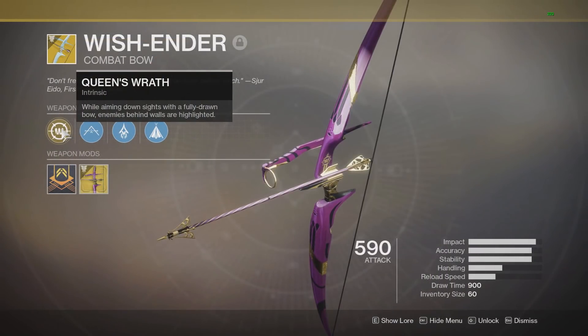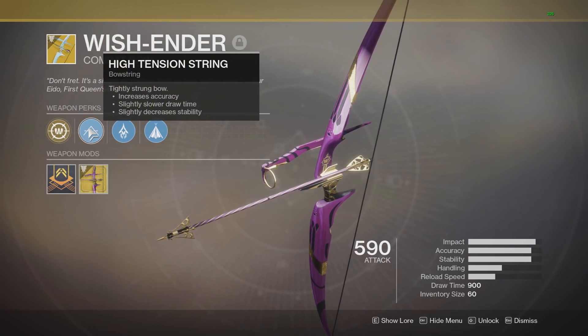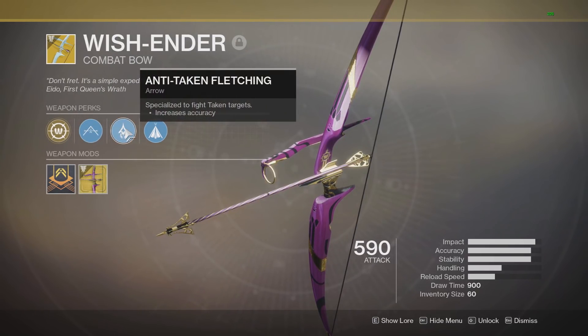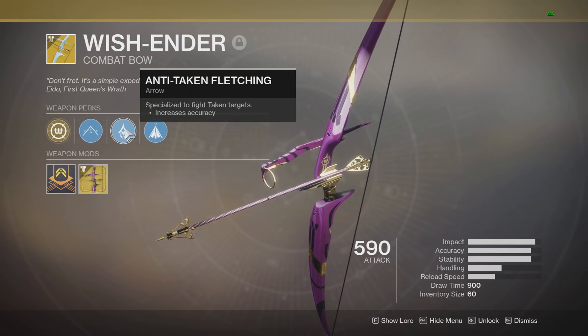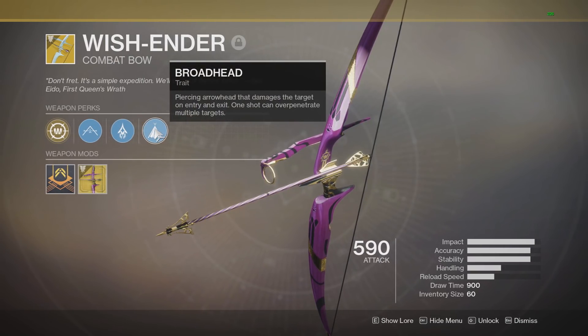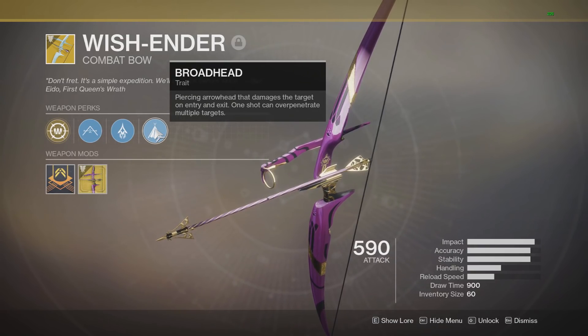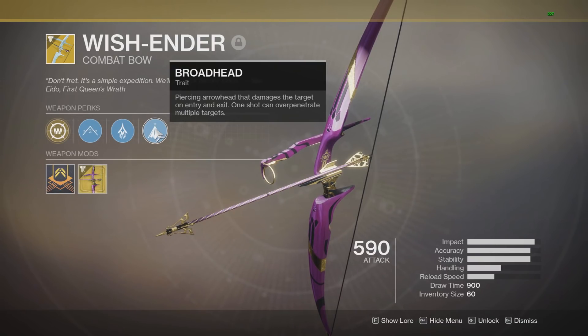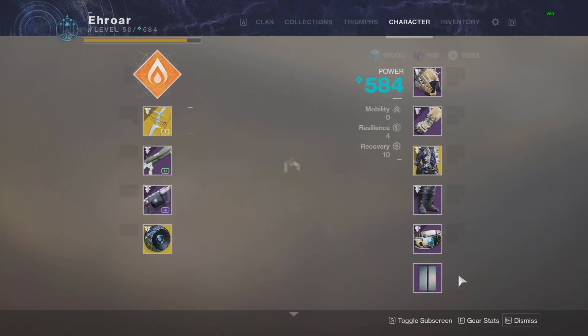So let's get started with the perks. Queen's Wrath: while aiming down the sights with a fully drawn bow, enemies behind walls are highlighted. High tension string. Anti-taken fletching, which gives you more accuracy versus taken targets. Then the broadhead: a piercing arrowhead that damages the target on entry and exit, and one shot can over-penetrate multiple targets. So there's some pretty interesting things going on with this exotic bow.